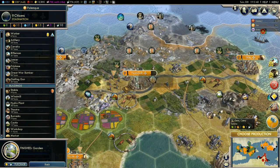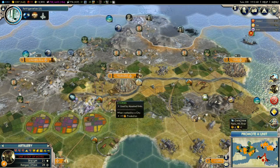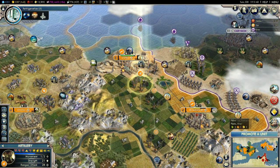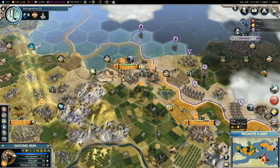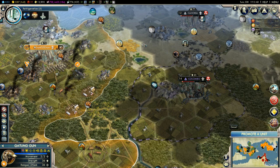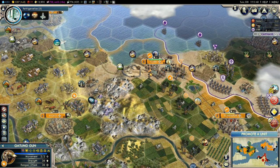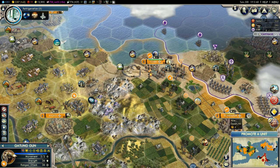Looks like I can choose some more production. A garden — so that should have improved happiness. Let's go for a theater next. We can upgrade some of our units — probably accuracy so they can fight better in open terrain. The Gatling guns — these ones were the crossbowmen that are really, really powerful, over here destroying those barbarians or maybe the Ottomans. They just stood there taking damage so we kept getting experience points. We have the plus one additional attack per turn so we get two attacks a turn.